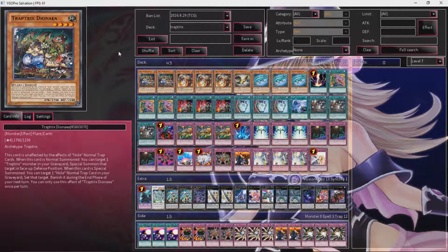Now, of course, his deck was the Banisher of Radiant's Macro Cosmos D Fissure type build, and I really don't like that build, because while it can be extremely annoying, it doesn't get rid of stuff. And this deck is all about getting rid of stuff.